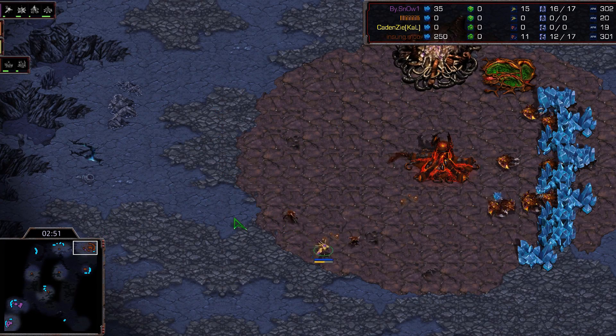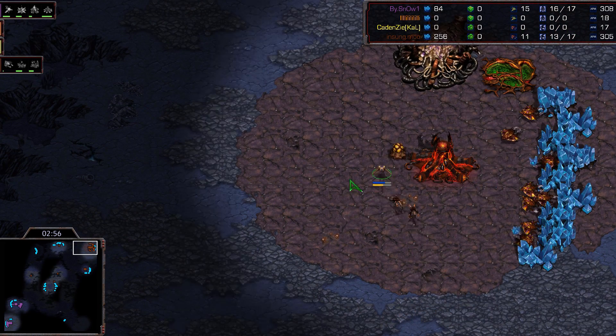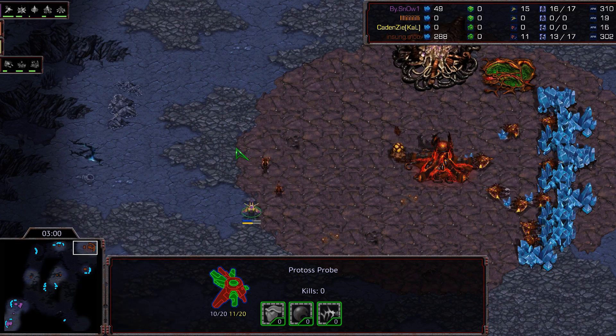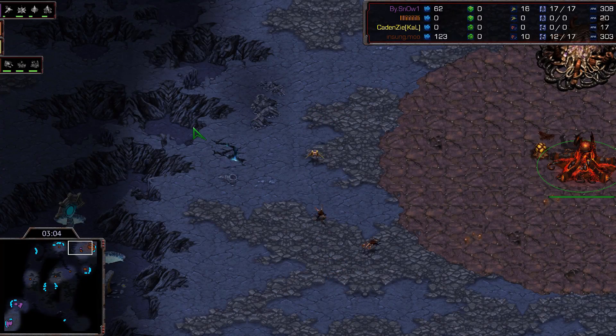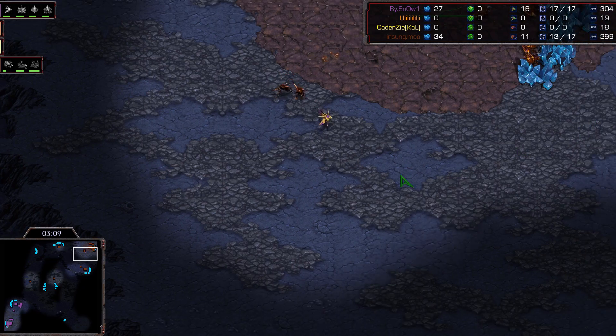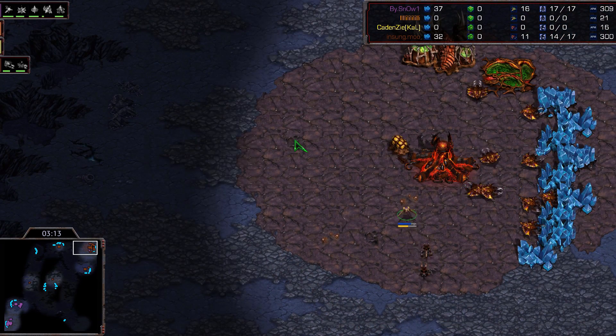Gas is on the way. Slow lings are really not going to be able to catch this probe and kill it — they can get a couple of hits off but look at the shields regenerating. Look at him splitting the defense there, juking — took a hit, but he can do this pretty much forever until speed is done.